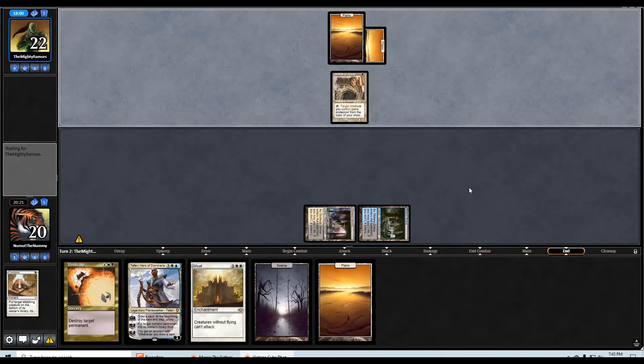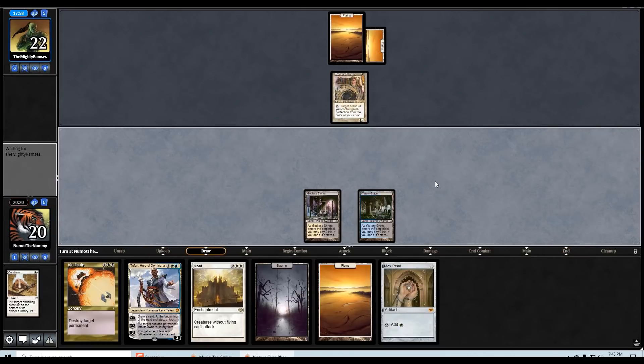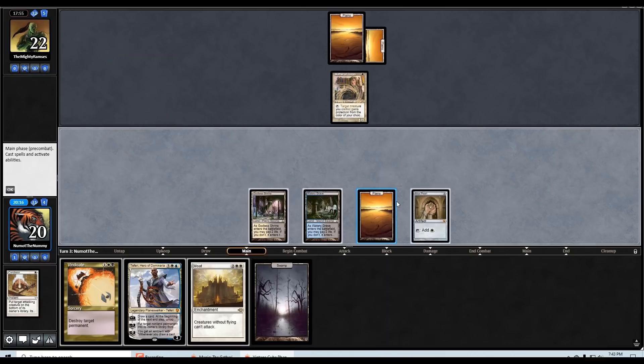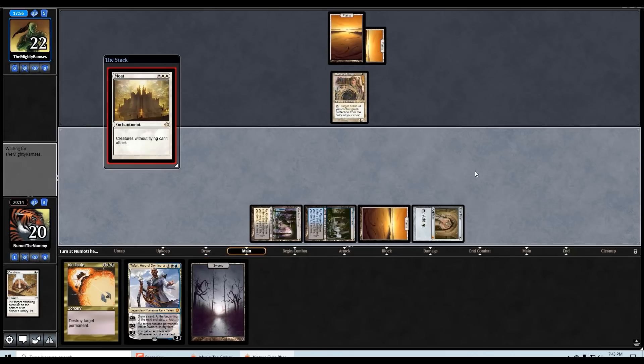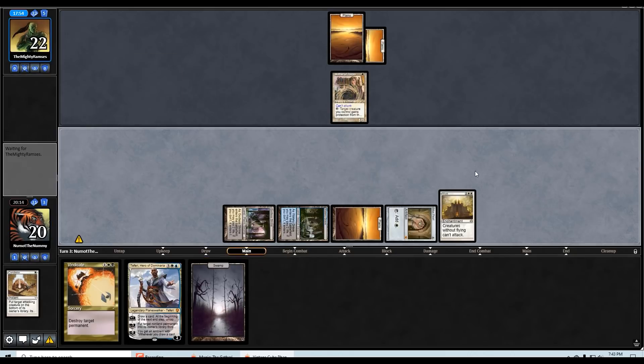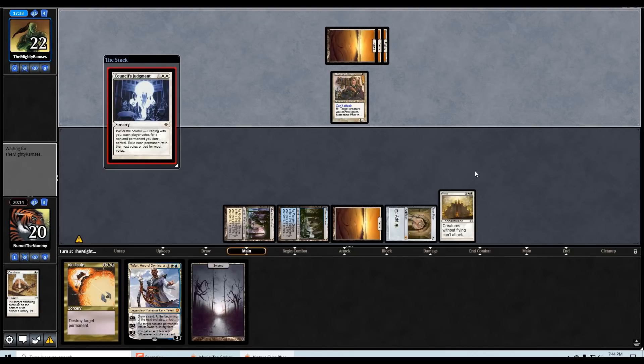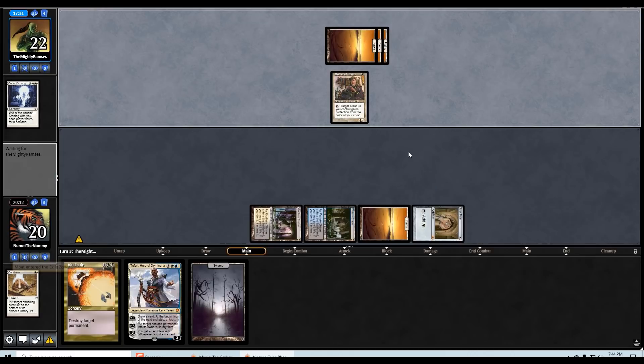Oh, the actual Mother of Runes — that's a good draw though. Can they beat a Moat? That's the question. We're going to slam Teferi and start drawing extra cards. Pretty sure if they had Mana Tithe they would have countered the Moat. Council's Judgment — boo! They did have a way to get rid of the Moat.